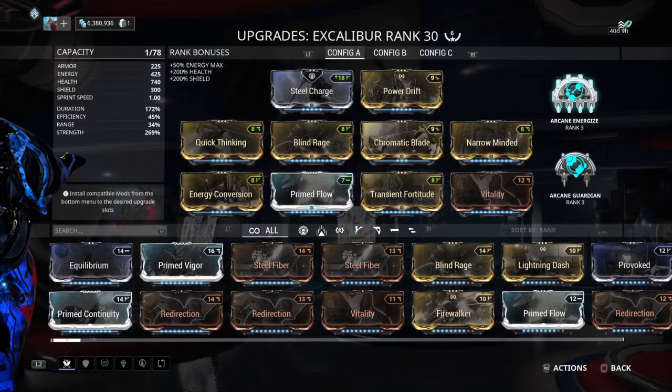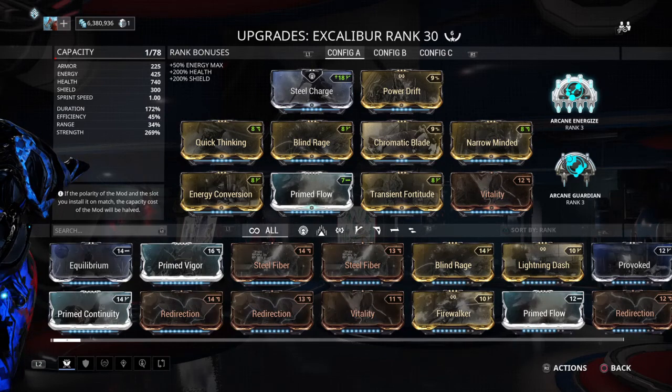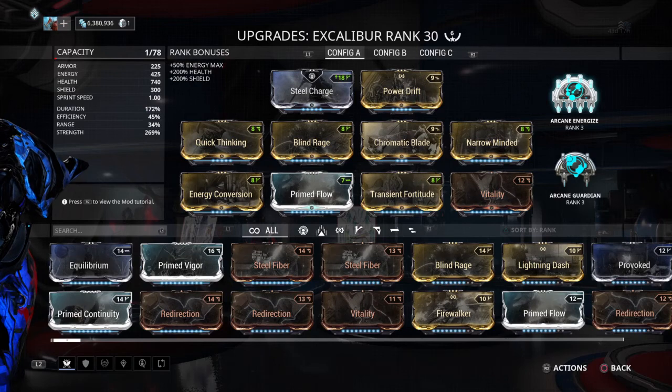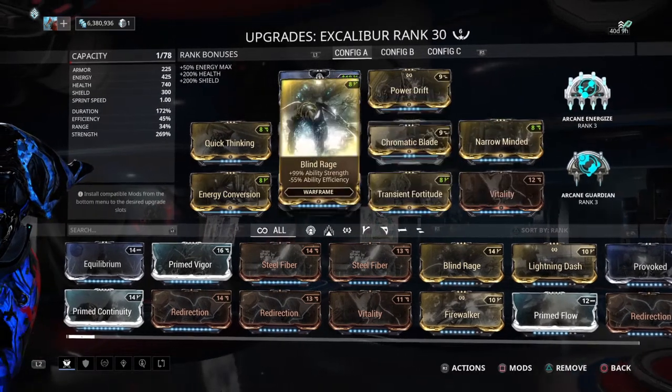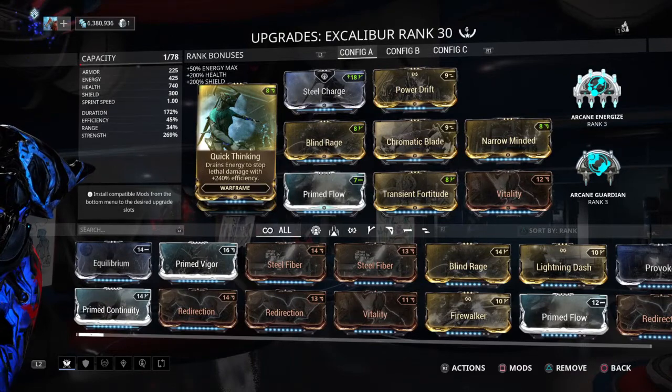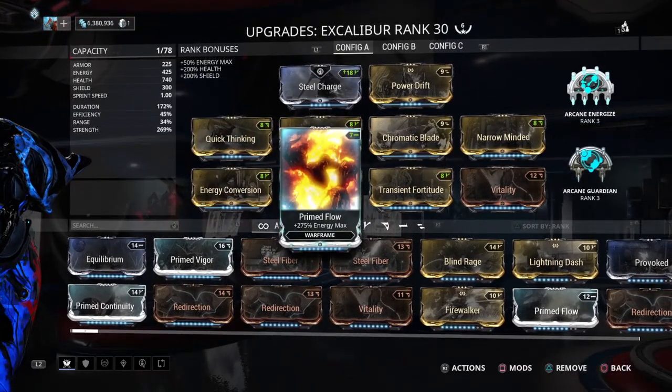Guardian helps me with armor — gives me way more armor than Steel Fiber. That's why I swapped that around. It does a set amount of 600 armor rather than a percentage, so it's well worth it. And Prime Flow gives you a little buffer, not only for Quick Thinking but also for Life Strike.